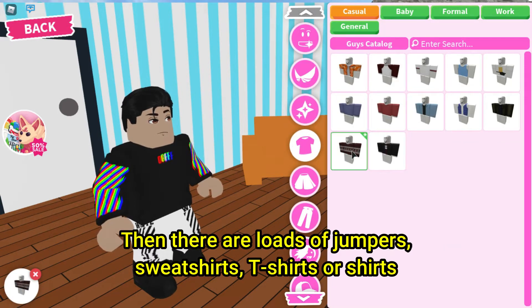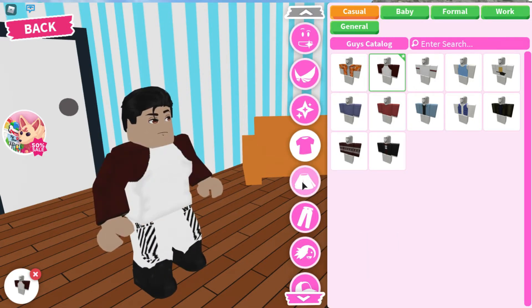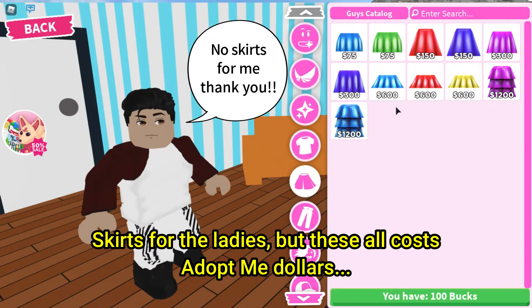Then there are loads of jumpers, sweatshirts, t-shirts or shirts. Skirts for the ladies, but these all cost Adopt Me dollars.